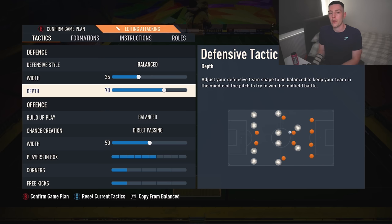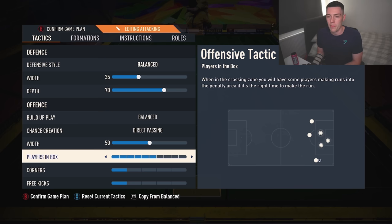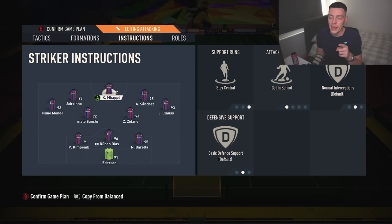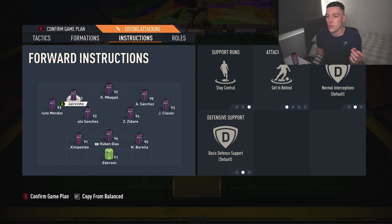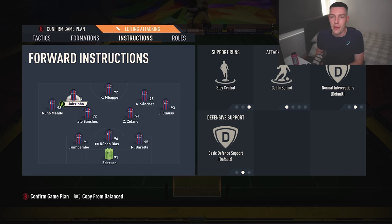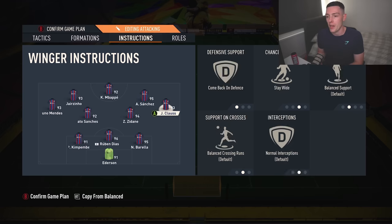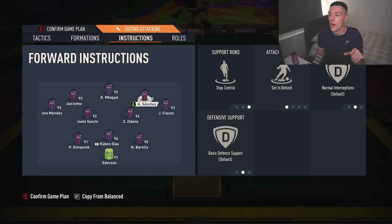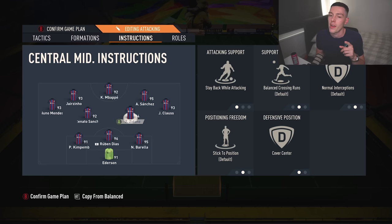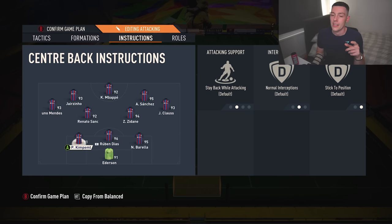The 3-4-2-1: 35 on the width, 70 on the depth, balance and direct passing, 50 on the attacking width, players in the box on 6, 1-1 on corners and free kicks. Striker: stay central, get in behind. The two center forwards: stay central, get in behind — I don't have them come back. Left mid and right mid both come back on defense — choose players that can attack and defend, with good passing stats since they'll get lots of chances to pass the byline. They play in a 5-back but tell your friends it's a 3-back. Two center mids: stay back while attacking, cover center. Center backs — don't touch them.